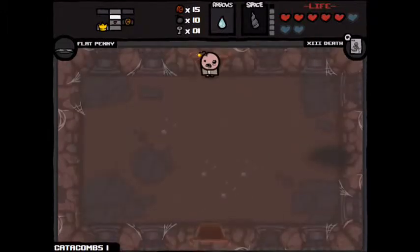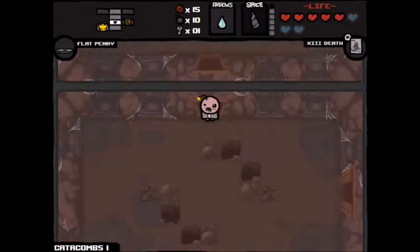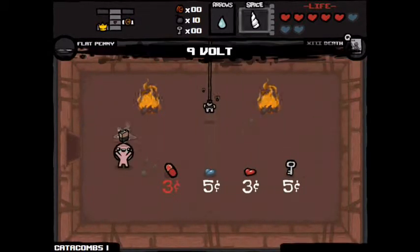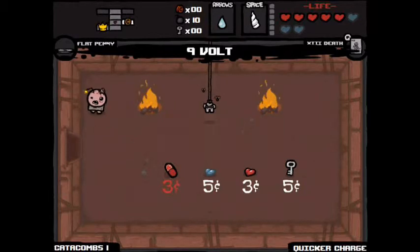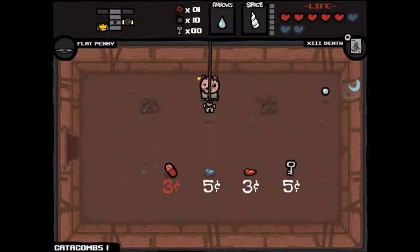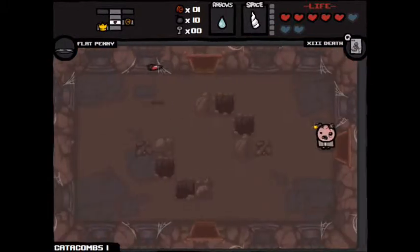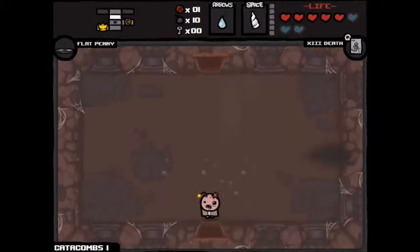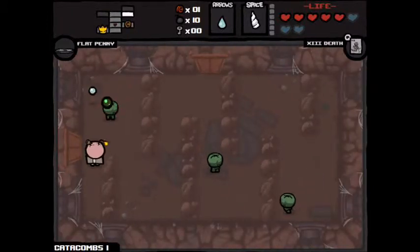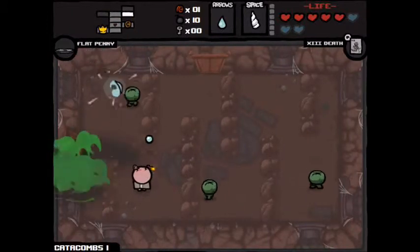Oh, I need to go into the shop because I've got 15 coins, which is the most that the shop item could cost. Battery! Score! So I've got my favourite item — the item that makes items recharge quicker. I've got the flat penny to get me more money. I've got the death card. I've got plenty of bombs. I've run out of keys, but the penny helps me get keys, not money. I keep forgetting that — I always forget that.